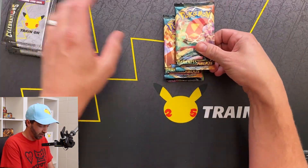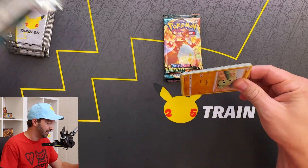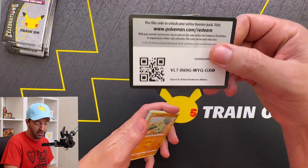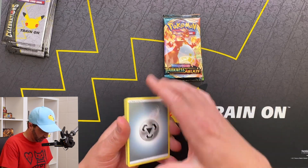Look at all these packs. I haven't opened up these sets in a while. So we're rainy day Charizard hunting, but you can get a lot of really cool stuff in this set — one, two, three, four — back when the borders were yellow.